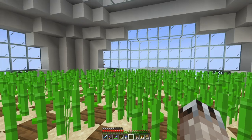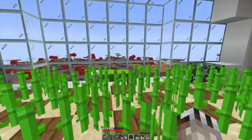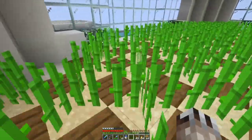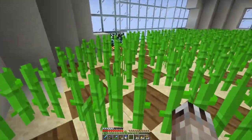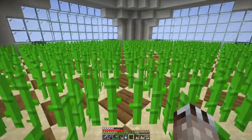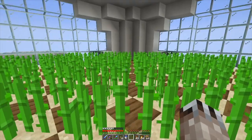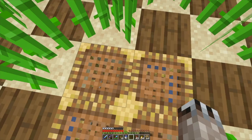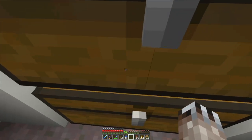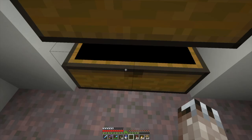I did set up a bed over here and I made it green, which was probably a mistake because when I come up it's hard to see. I may have to switch it to a different color so when I come up here and the sugar cane is grown, it's a little easier to see. Five stacks of sugar cane, not bad. I've got storage down here that I've just started to fill up.